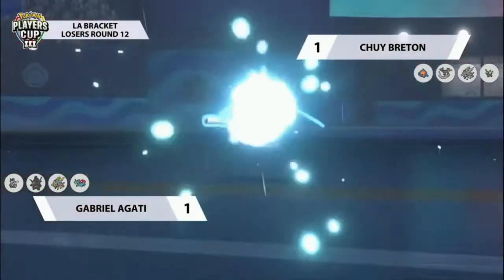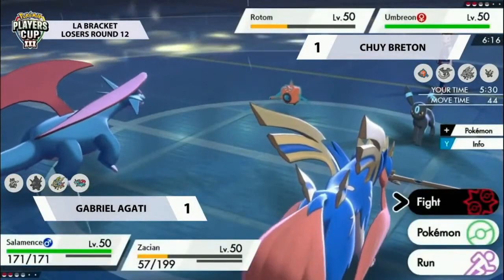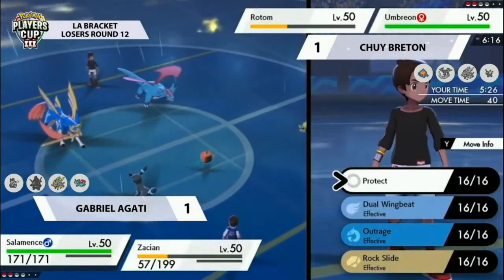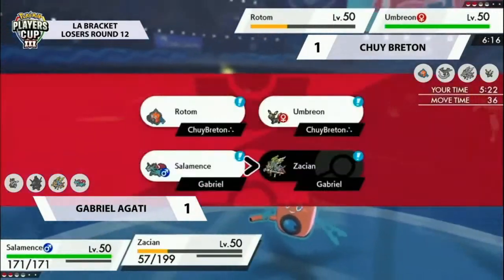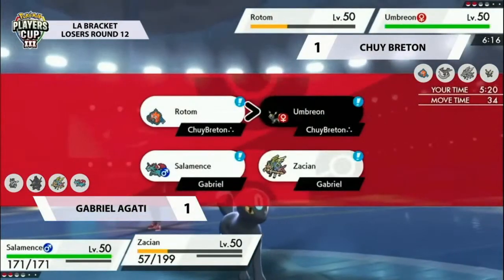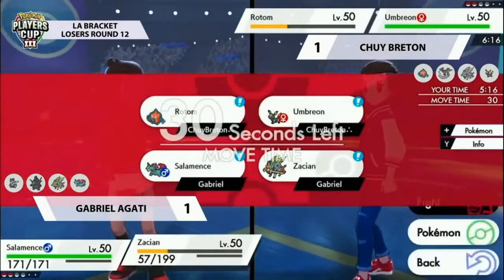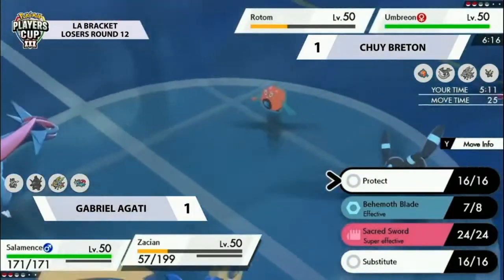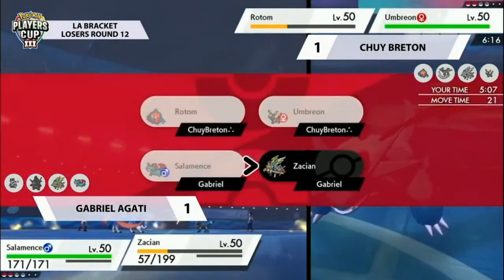Umbreon comes in here for Chewy — it's going to be happy that the Close Combat Urshifu has left the field, allowing it to breathe a sigh of relief. However, Salamence has come into frame. We saw how much damage Salamence was able to deal in game two — with the Life Orb item, it's going to be providing a lot of power. Umbreon complicates things a little bit and puts things in a more favorable position for Chewy, especially if it can take an attack from the Zacian, as it has access to Yawn — which could be very disruptive — and also Foul Play to hit Salamence for good damage.